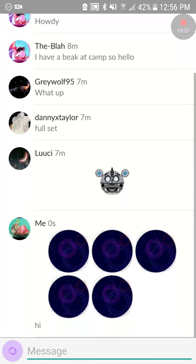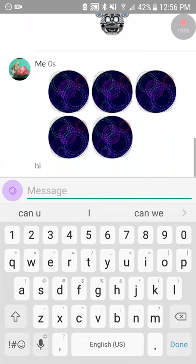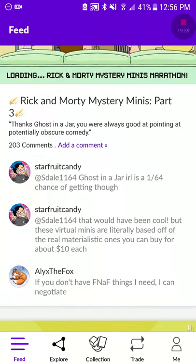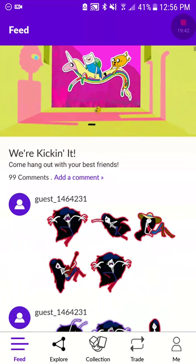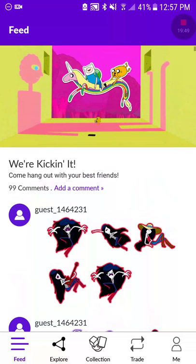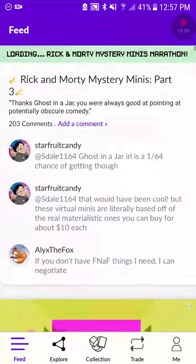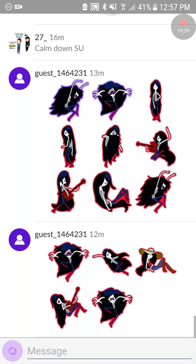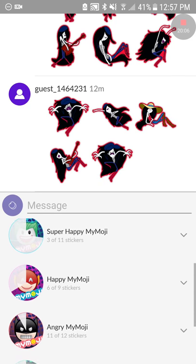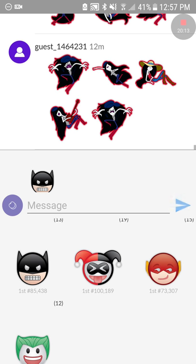You can show off your collections. These people right here showed off their collections of a pack to see if anyone wants to trade. You can put in your whole set if you want. DC Comics, for example — they have a whole bunch and I love it. This app is amazing; I could just put all these stickers right in.